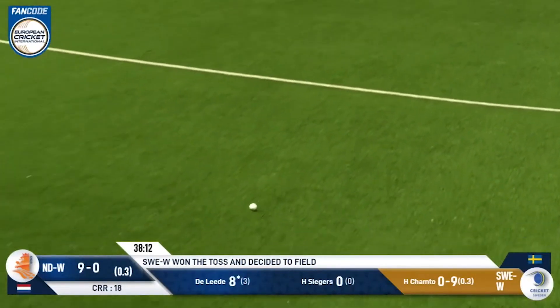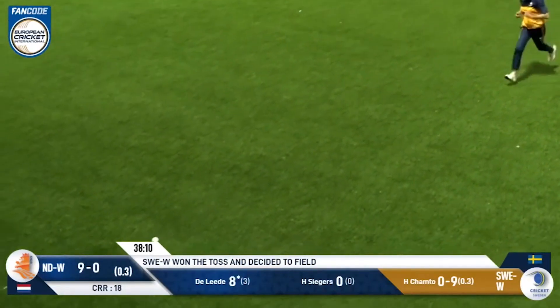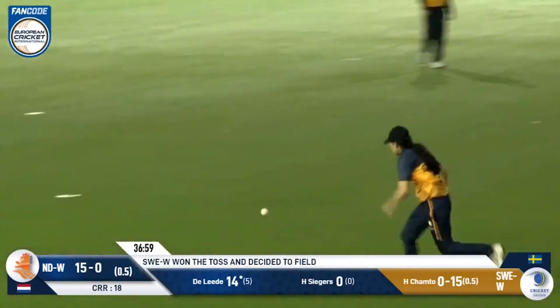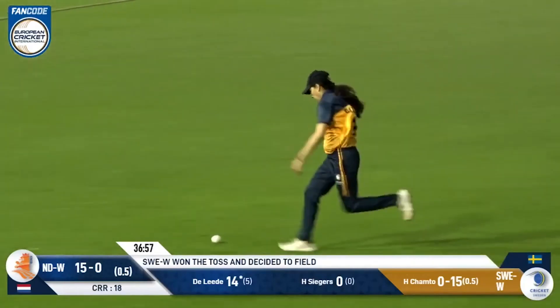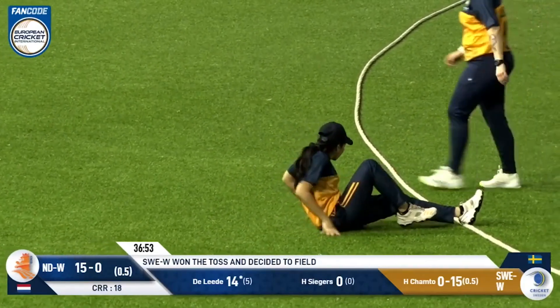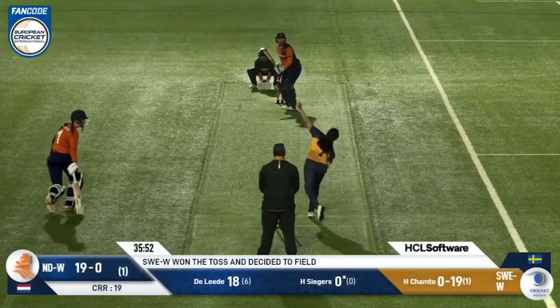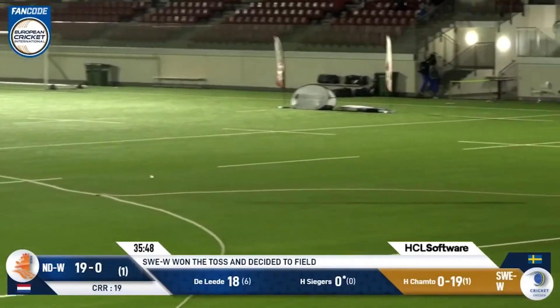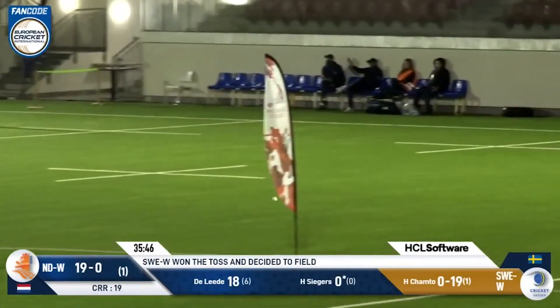Almost a catching chance but struck beautifully straight down the ground. Another cover drive going to reach the rope again — that is four boundaries now. Over number two and it's the captain Gunjan Shukla, and she's going to get whacked away leg side for four.